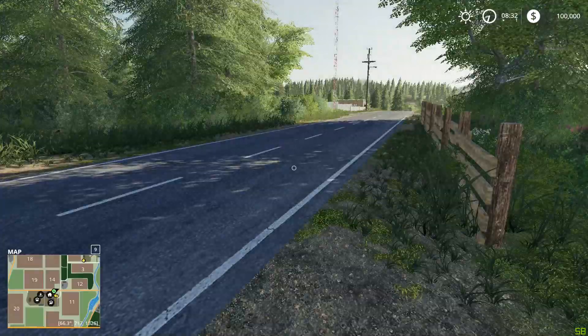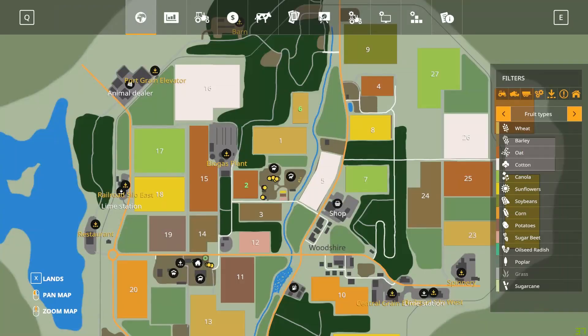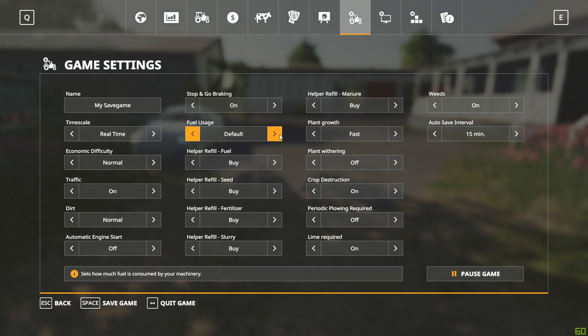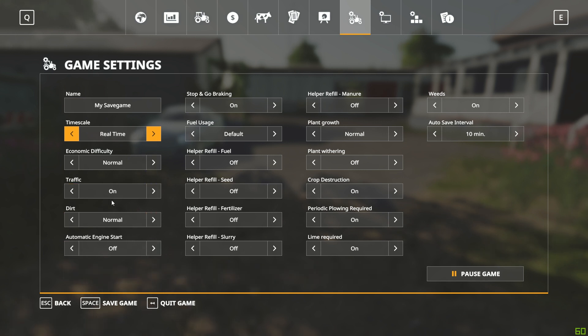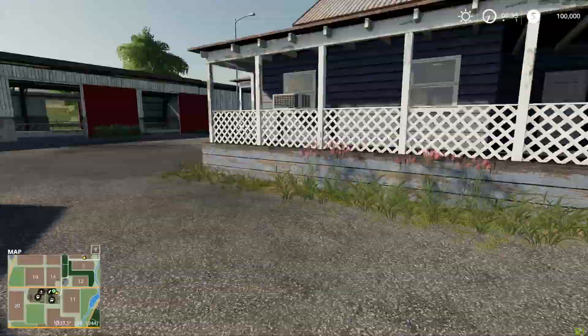This is a map that takes place in the United States. We are on new farmer mode, so we have a hundred thousand dollars. Let me get in here — I'm going to turn off auto engine start because I don't like that. Not that any of this really matters since this isn't going to be the one we do the let's play on, but this is what I normally do for my settings when I go into any new game. I play with real time or five times, normal economic, traffic, all that type of stuff.